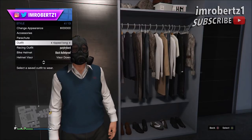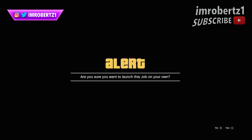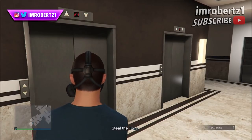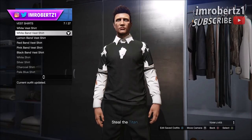Then hold down select, go to Style, and select the outfit about six times. Now go to Online Jobs, Play Jobs, Rockstar Created, Missions, Titan of a Job. When the job starts up you should have invisible arms. Go to your wardrobe and select the white band vest shirt — this will give you the black and white ripped shirt.